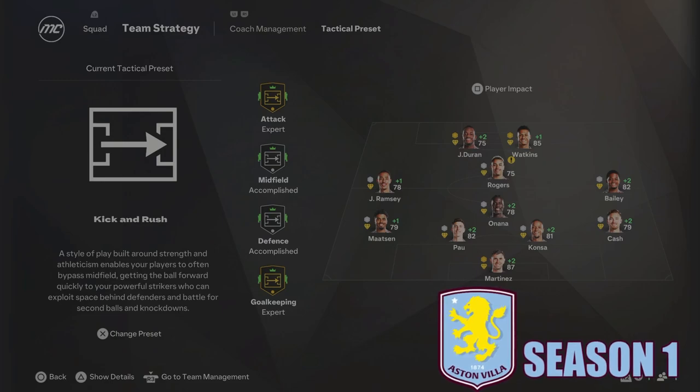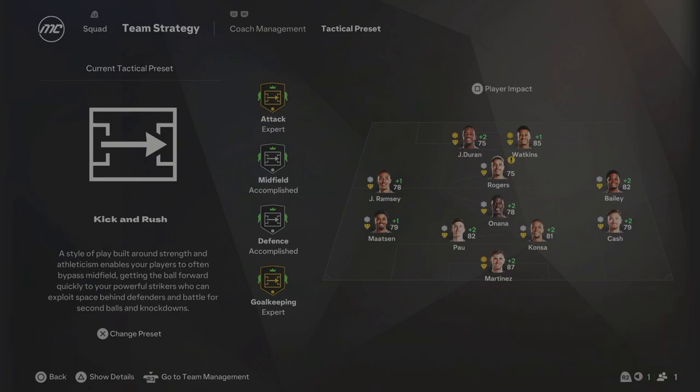We are here at Season 1 and we are going with the kick and rush tactical preset, getting the ball further forward to the powerful strikers. John Duran and Oli Watkins are our strikers. I had to change the formation to a 4-1-2-1-2 to get both of them in the team. I think John Duran is too good to sit on the bench. With Rodgers in the centre attacking mid, I may sign a new left-sided midfielder and also a new right-back because Matty Cash is just not good enough.